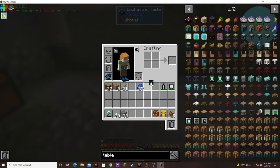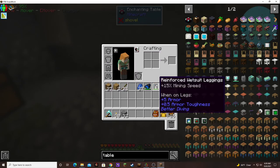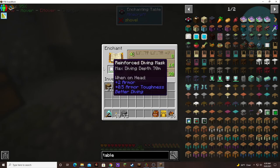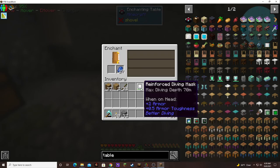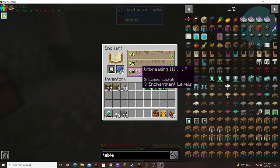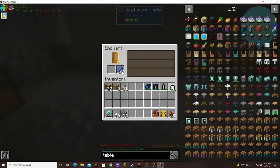We're gonna get maximum toughness on here, hopefully. Can get some protection — that's unbreaking. Will this give protection? No, it's not unbreaking. Maybe the boots are different? Nope, it's all unbreaking. Don't really care about unbreaking. Let's just get anything on it. Oh, there we go — we got Protection Three.